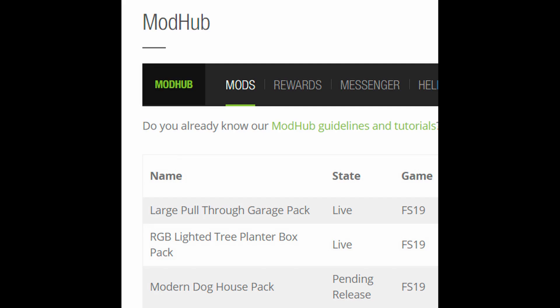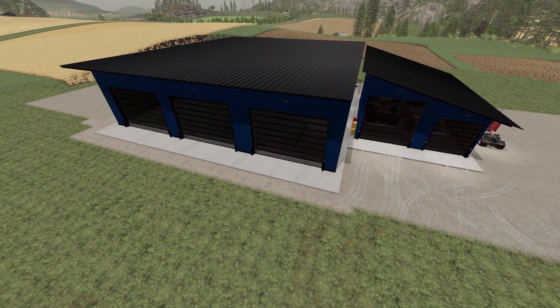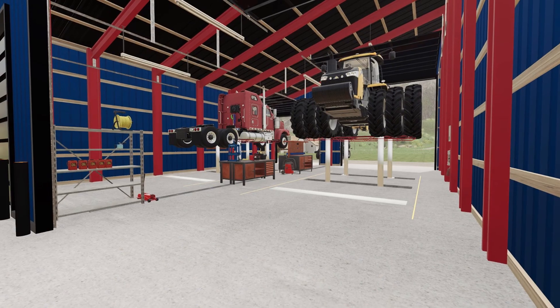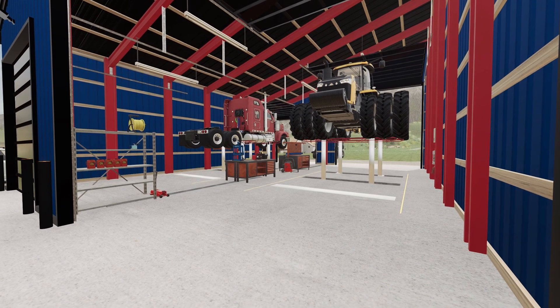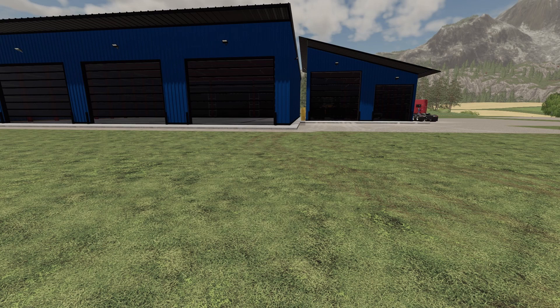The first piece of news today is from Dush Modding. Two things: first, the Modern Doghouse Pack is pending release, so it might be coming out today. Next, his workshop — which we've been announcing for the past week — is coming to all platforms. As you can see, there is a lift on it, and of course it is a workshop with roll-away doors. Cannot wait for this to come into Farming Simulator.